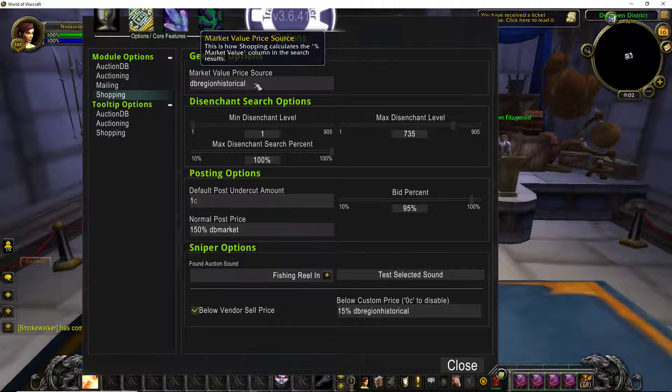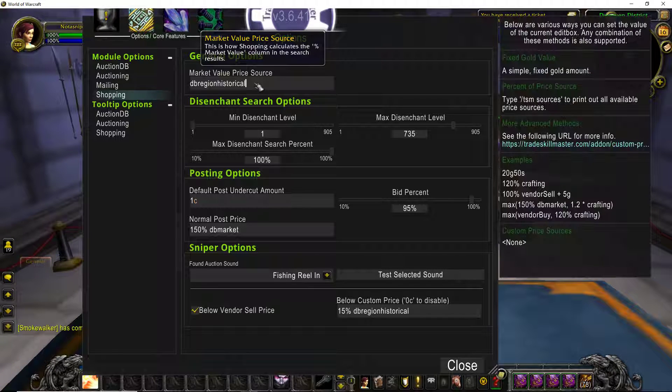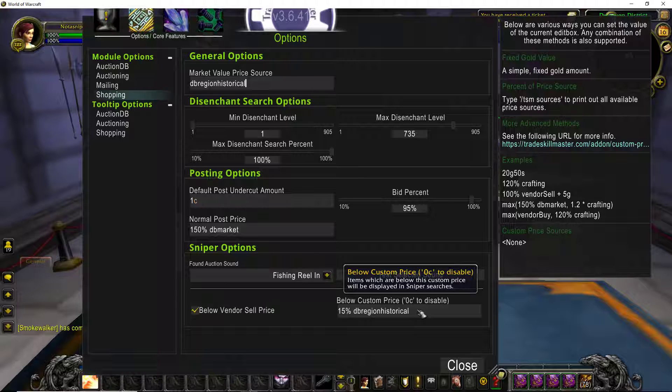Now you can change the market value price source. I use DB Region Historical. I feel it's a little bit more accurate when it comes to transmog rather than just using DB Market, because DB Market can be easily manipulated based off of your server. I use DB Region Historical and I use that same input for my sniper options.